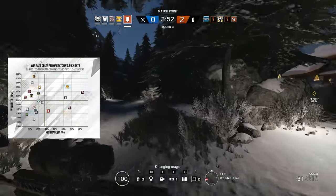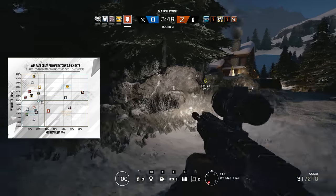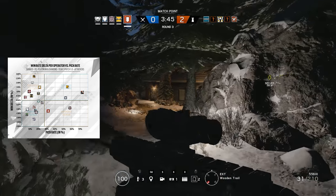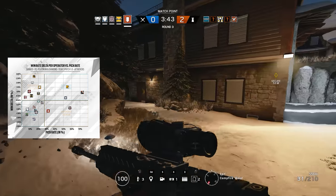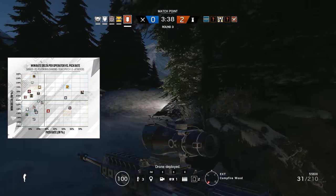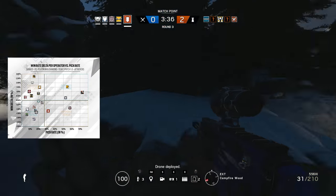On this graph, the further right an operator is listed, the more they are picked. Looking at the vertical distribution, anyone listed above the central line is likely to be overpowered and the higher they are, the more powerful they appear to be. Conversely, the lower an operator is, the more underpowered they are likely to be.